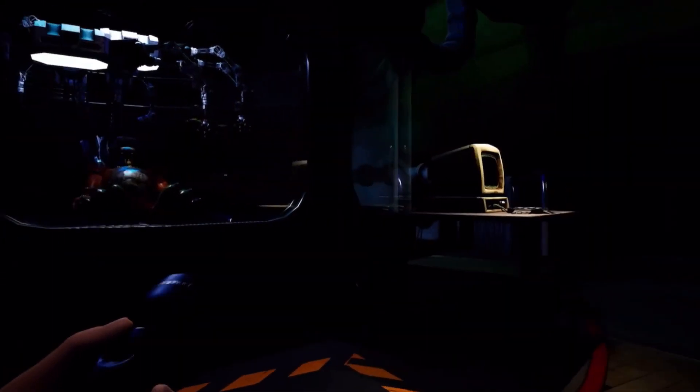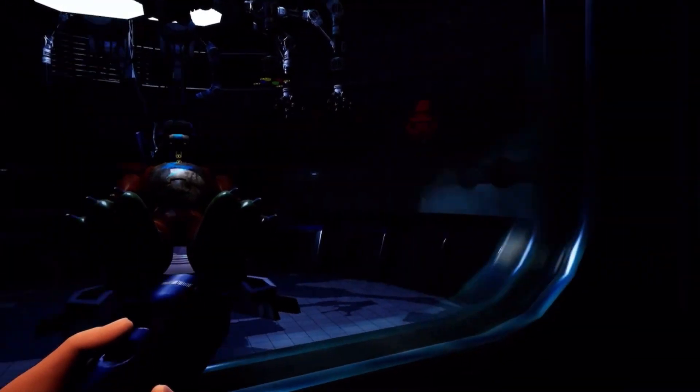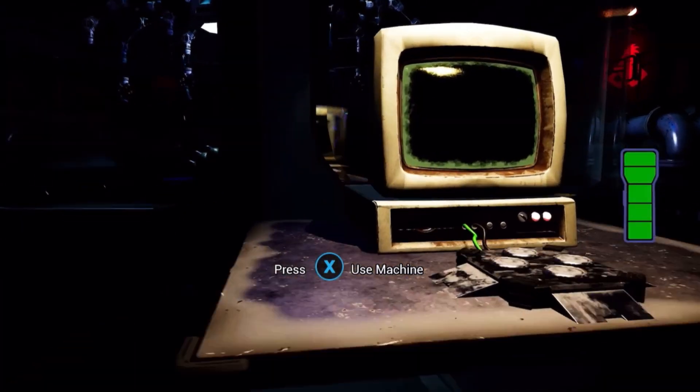Hello everybody and welcome back to Five Nights at Freddy's Security Breach. This is episode 4. I'm not even in the menu screen this episode — I'm just getting straight into it. I'm at Parts and Service, and I need to help Freddy because he's broken. Although I'm not quite sure what to do because I was talking through the text last episode, so I can't actually remember what it said. So now I'm going to begin this.